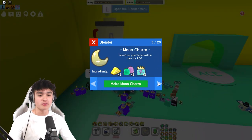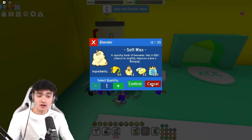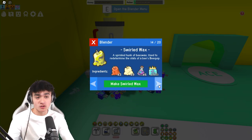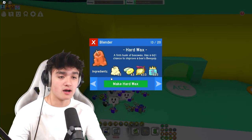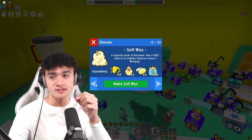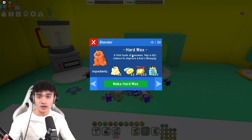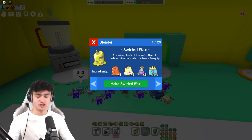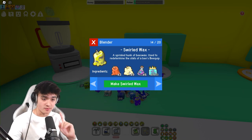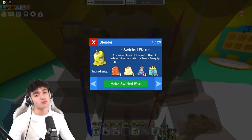Crafting is the most self-explanatory thing — you probably already knew about this. You go to the blender and you can craft yourself some soft wax, some hard wax, some swirl wax, caustic wax. Some waxes require other waxes, like the previous tier of wax, to craft them. You need three soft wax to make one hard wax, or nine soft wax and three hard wax to make one swirled wax.